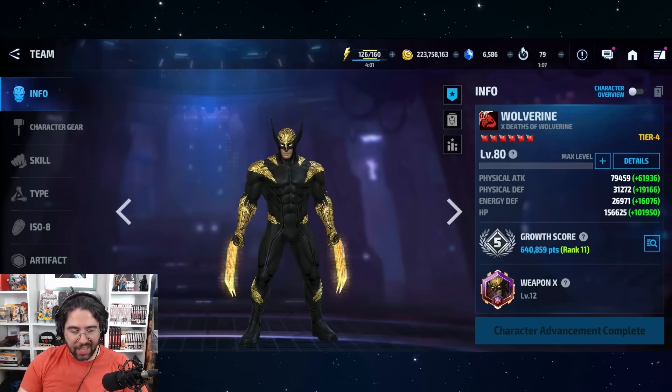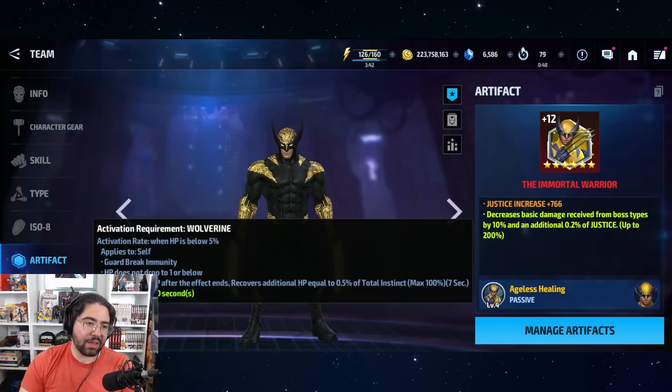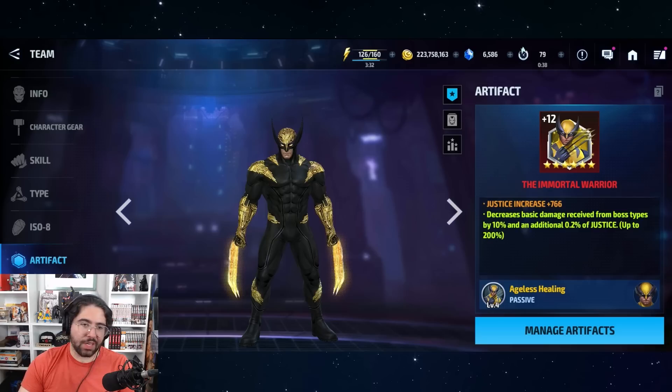Hey guys, welcome back to the channel. It's Cinecalix. With Wolverine getting a brand new uniform and an upgrade to tier 4, people are scrambling to build their Wolverines and max him out. The unfortunate truth is that you have to get the artifact to make Wolverine truly viable for PvP, because that immortality — HP cannot drop below 1% — is insane. In some cases it might be better than a revive, because you're allowed to keep charging up your tier 3 and tier 4 skills.